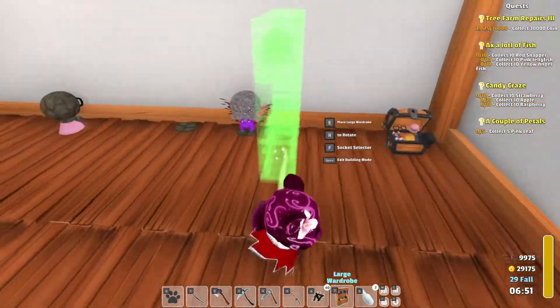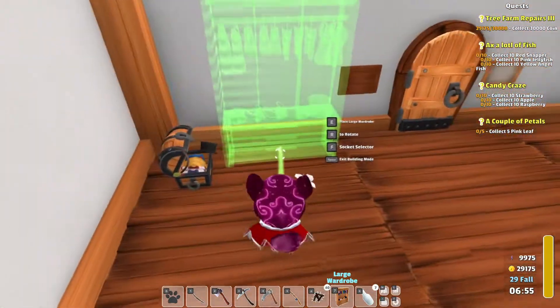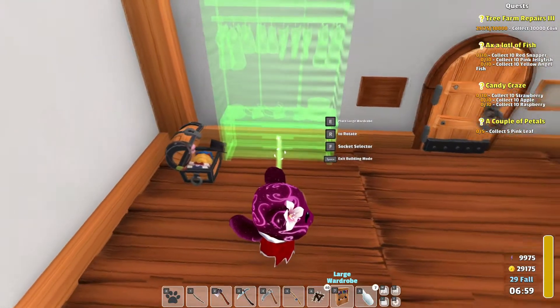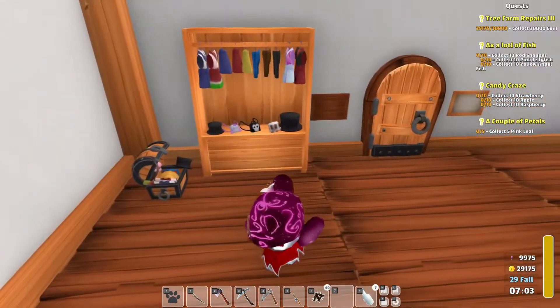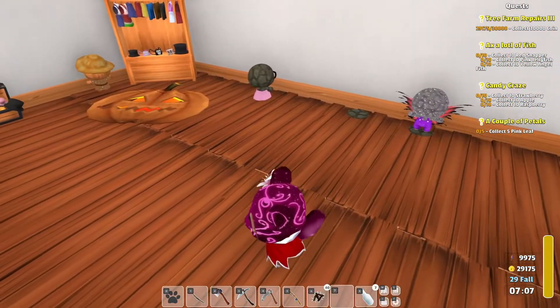Maybe put you over here. It must be this way around. Yes. You can actually put it all the way into the wall — I don't really want to do that, but sometimes that looks about right. Nice. So now we have all that extra space.